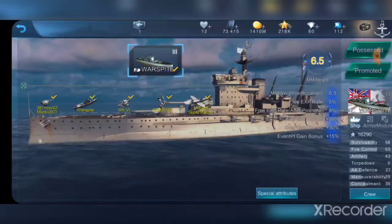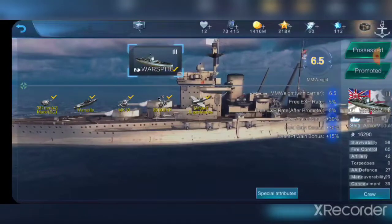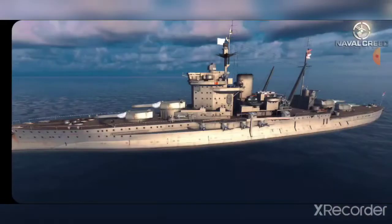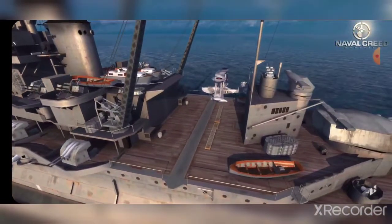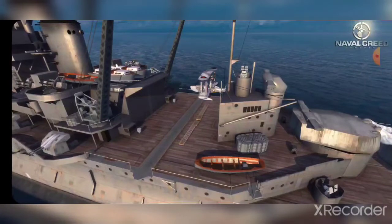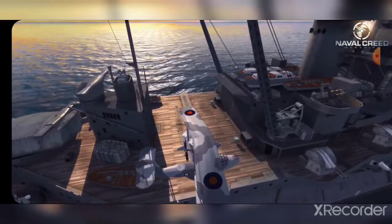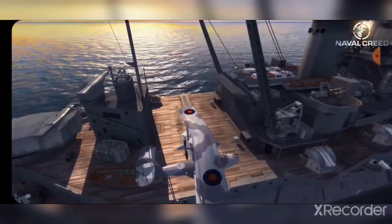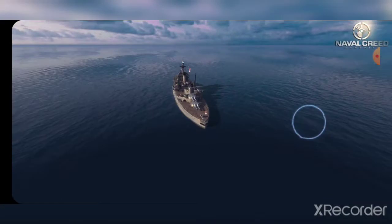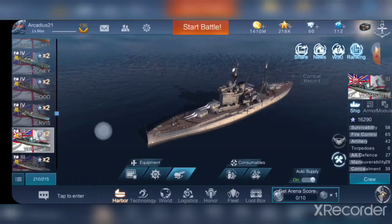Her speed is 24.8 knots, so she loses 0.2 knots compared to Queen Elizabeth — nothing major. She also has three fighters. They may change the modeling in the future, because right now the aircraft faces toward the front of the ship but takes off toward the side, so the entire aircraft does a 360-plus rotation before launching. It's kind of funny to watch — maybe they'll fix that in the next patch.